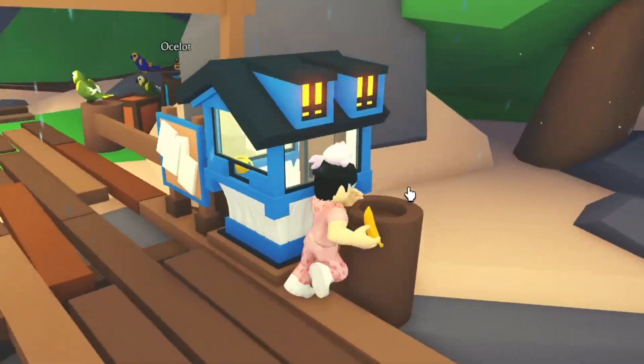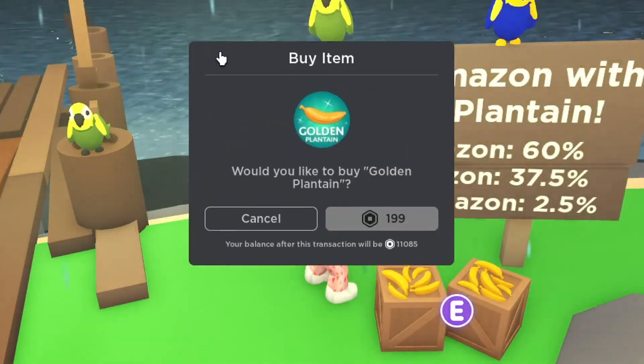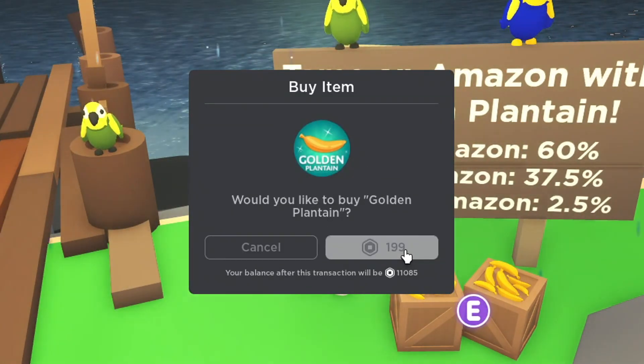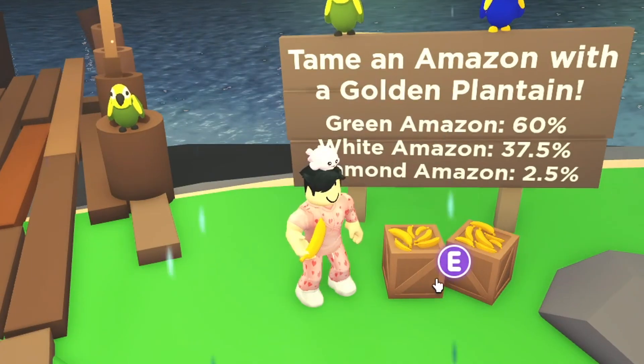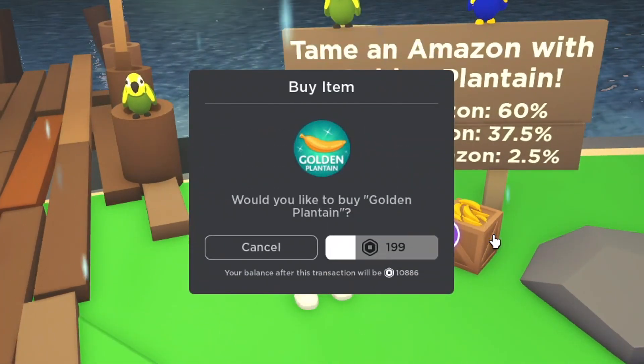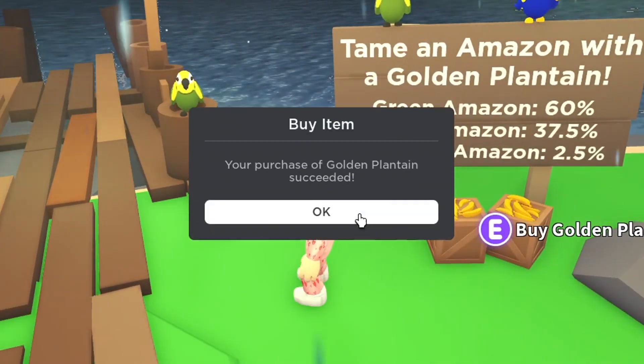I heard you can do something with this bridge but I can't go inside it - I could be wrong, maybe I'm making that up. Let's go ahead and buy the final two that we need, then we're gonna open up all of these plantains and hopefully get more of the diamond amazons.